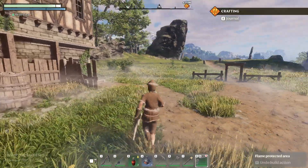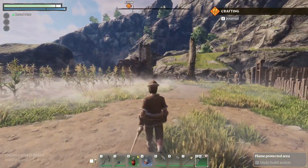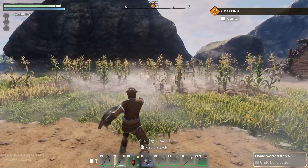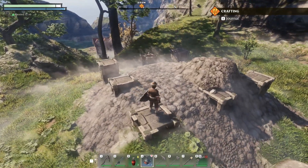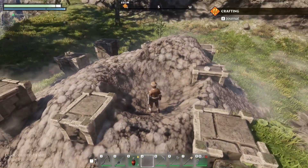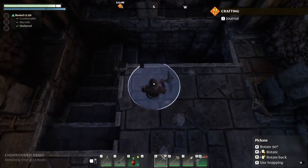A little bit further into the game, we now have some decent armor and a few interesting weapons. There's a bow, tons of different melee weapons, and of course magic. One of the cooler things is that you can actually alter the terrain — there are grenades that leave big holes in the ground, and you can also use your pickaxe to get into some pretty cool locations.